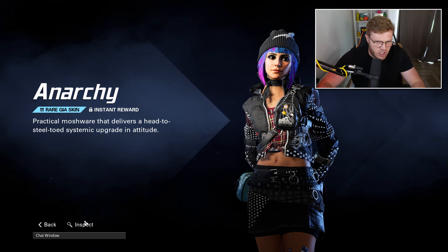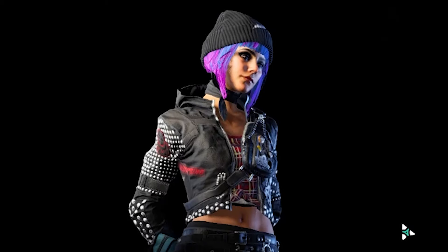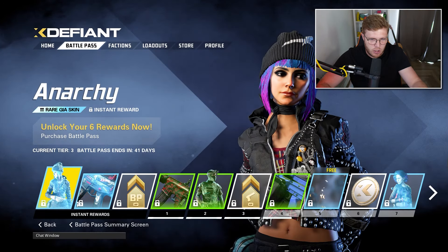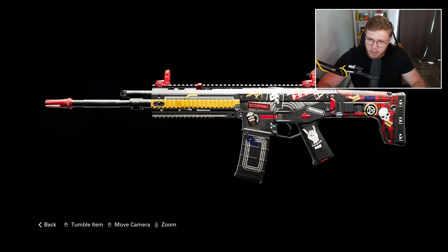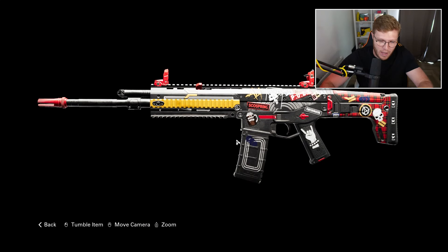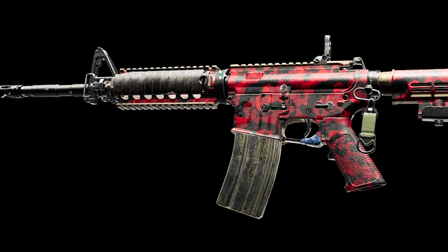We've got this Anarchy rare Gia skin. For those from Road Company, this kind of reminds me of like the Phantom or Switchblade punk rock type theme. You've got like the diamond things all over, and it's an instant unlockable - as soon as you buy the battle pass you unlock it. I'm feeling it, continuing that kind of punk rock theme with the guitar hands. This is probably one of my favorites in this battle pass.